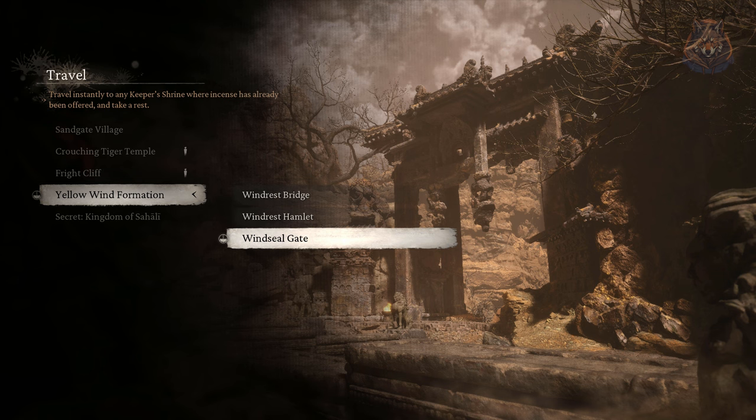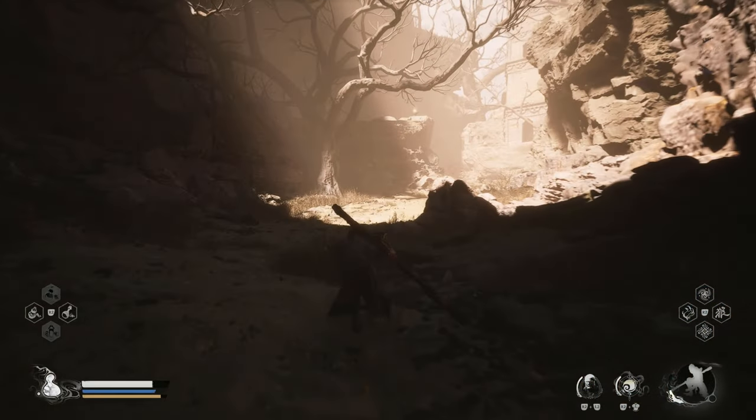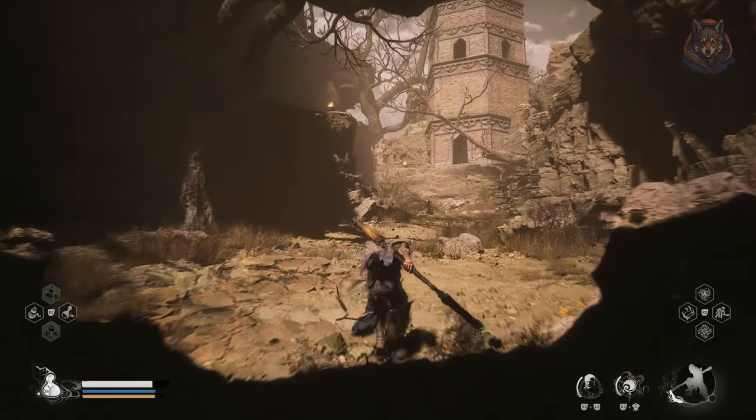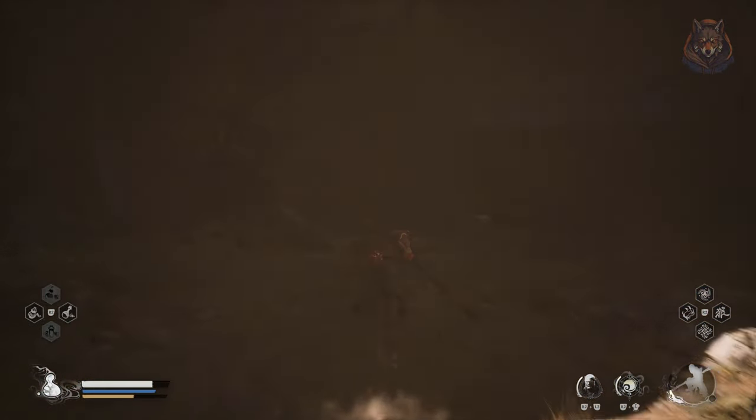First, use the drum at the Yellow Wind Formation Windseal Gate. Take the path left of the altar and keep walking all the way up until you cross the bridge and turn left to an area that looks like some ruins of a house. The screen will turn grey and you can interact with the environment to use the Old Rattle Drum and defeat the withered corpses.